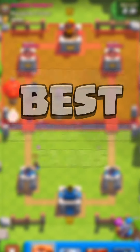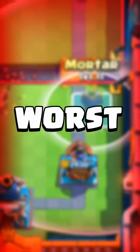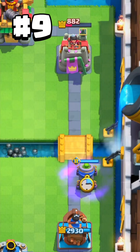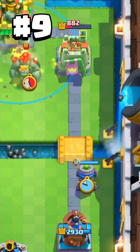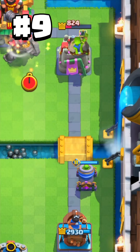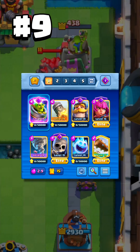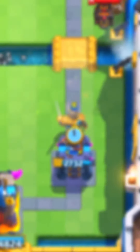Ranking all evolution cards with their best deck, starting with the worst of all evolutions: the evolution mortar. This card is mega strong once it gets to the tower, however it is never connecting to the tower and can't keep up with the other evolutions. This is one of the best mortar decks.